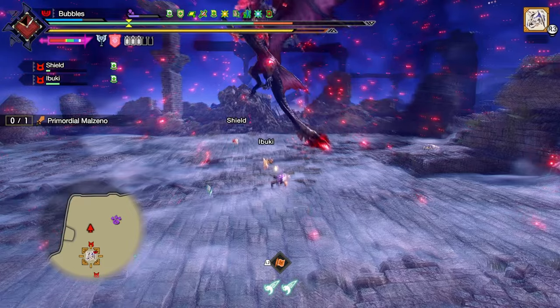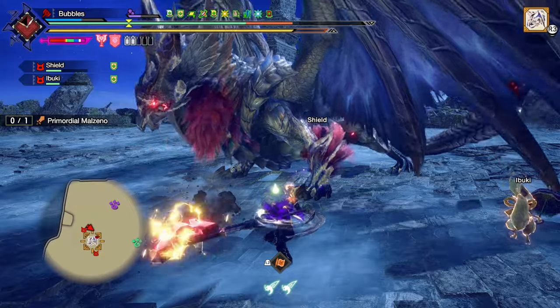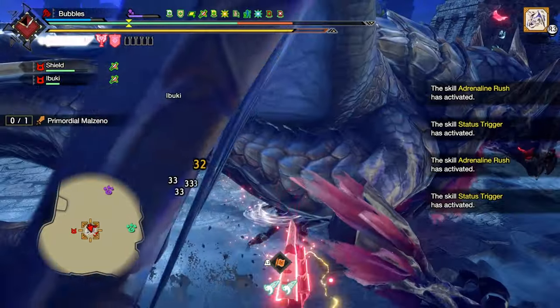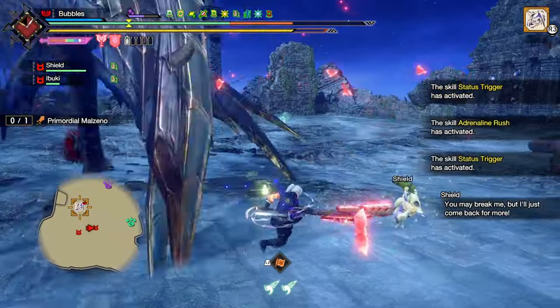Pretty sure I can't block that with Guard Up, that's why I didn't bother. Get this active immediately. I'm also not air dashing at all, because it won't give me anomaly blight like it would with a regular anomaly monster. That's why I'm not doing that.